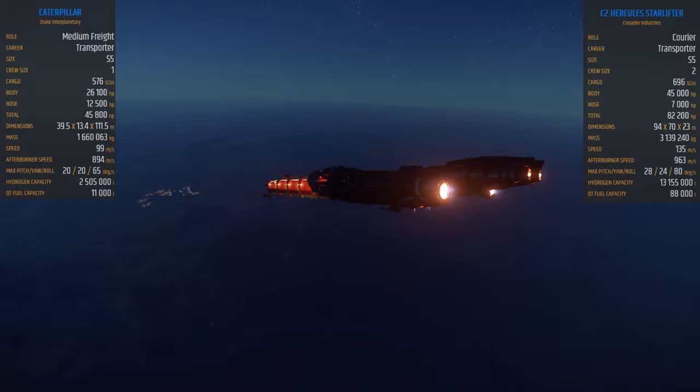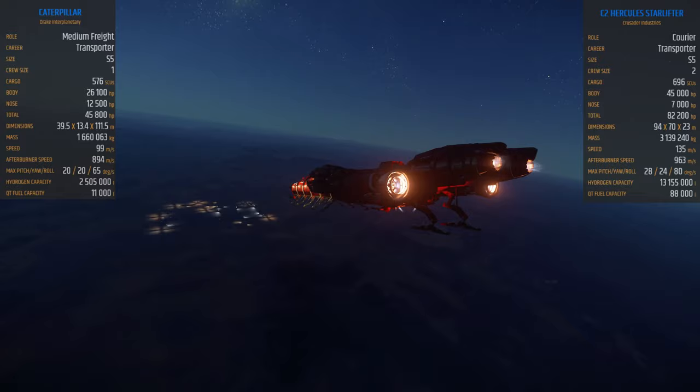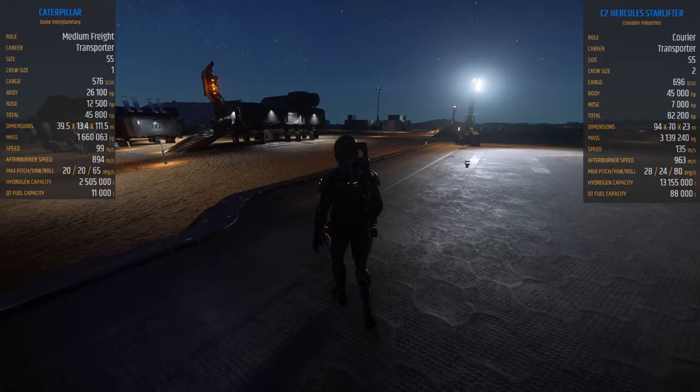They are same-size ships and roughly fall into the same category, but they have massive stat differences. The only thing the Caterpillar has over the C2 Hercules is more firepower — it has two turrets, while the C2 has none. The C2's only weapons are under the pilot's control, but if we look at the other Hercules variants, those have even more firepower than the Caterpillar.